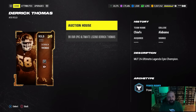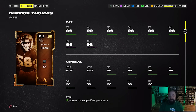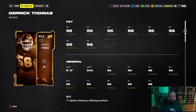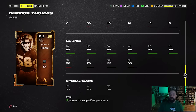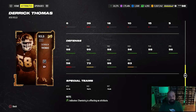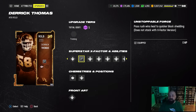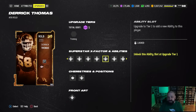The first card is Derrick Thomas. I don't know if EA messed this card up accidentally or on purpose. He's got the baked-in Unstoppable Force, and the attributes are great: 96 speed, 98 finesse move, 99 power move, 98 block shed, 96 strength, 98 tackle, and maxed-out 99 acceleration. His pass coverage attributes are not very good — nor should they be since he's a pass rusher — with 58 man coverage and 73 zone coverage. The Unstoppable Force passive X-Factor for zero AP is huge and makes him already one of the best pass rushers in the game.